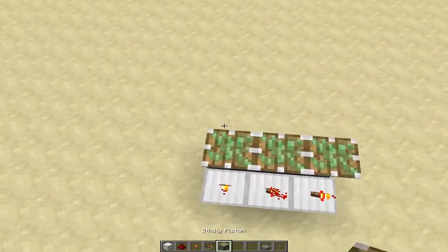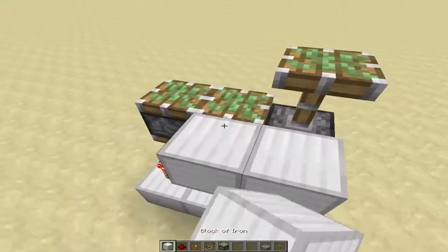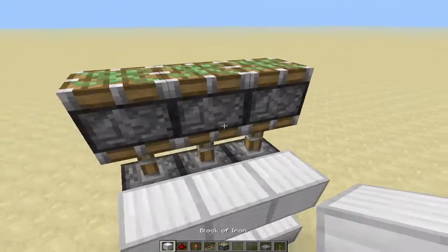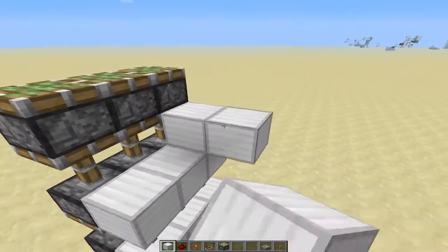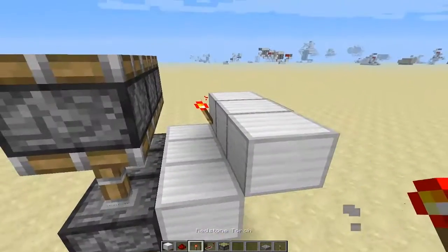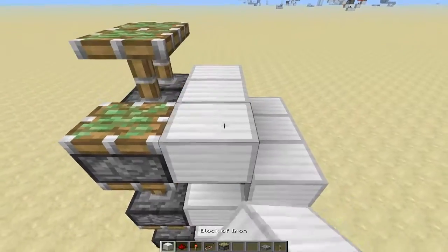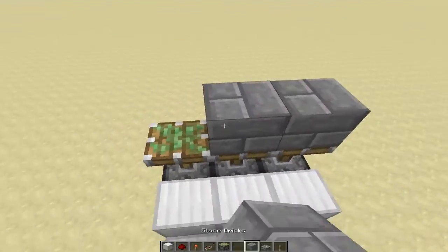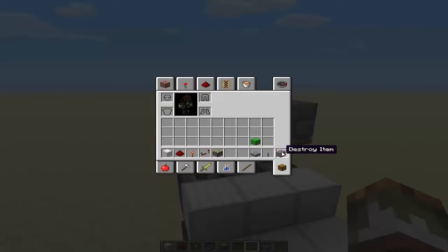Place your torches like that. You're going to have more pistons up like that, and then you're going to have more pistons up like that. On this side here, we're actually going to place blocks like that, and put your torches there. With this part, you can put any block type you'd like. I'm just going to use stone brick.